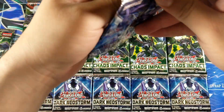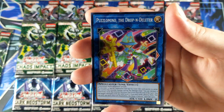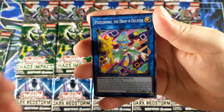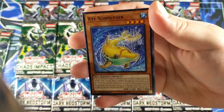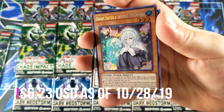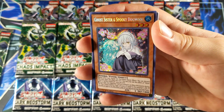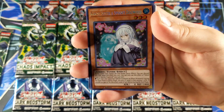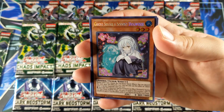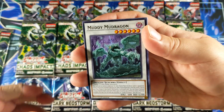I should have put Dark Neo Storm first to be honest, because it's the oldest out of the three. We can get a prismatic out of Rising Rampage and Chaos Impact, but not Dark Neo Storm. There's like Crawler — I still run that in my Crawler deck. It's a Dolphin... oh my god, we actually got a secret right guys! We got Ghost Sister and Spooky Dog. Too bad she's only worth like maybe five bucks — she got reprinted and she wasn't even used that much to begin with. Still a really pretty secret, but too bad, so sad. We got a Muddy Mud Dragon for a rare.